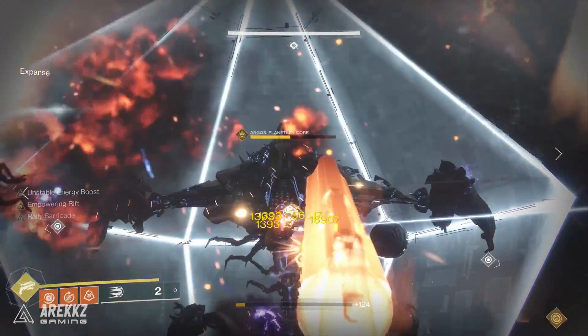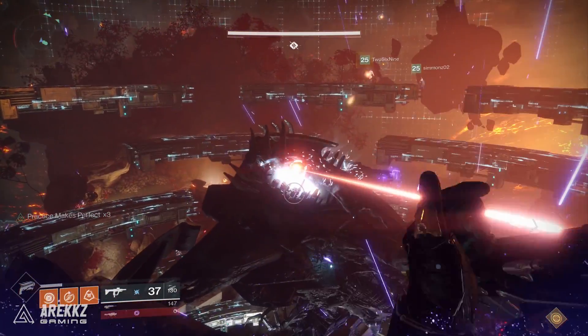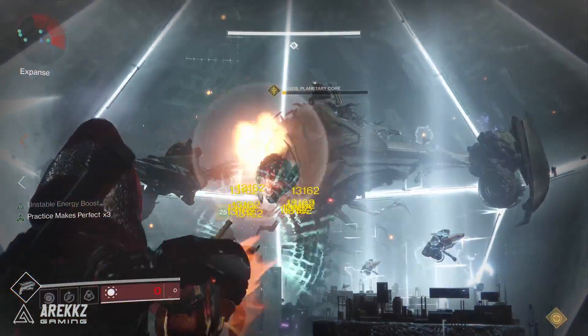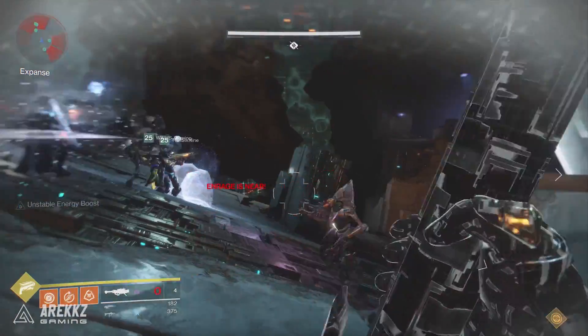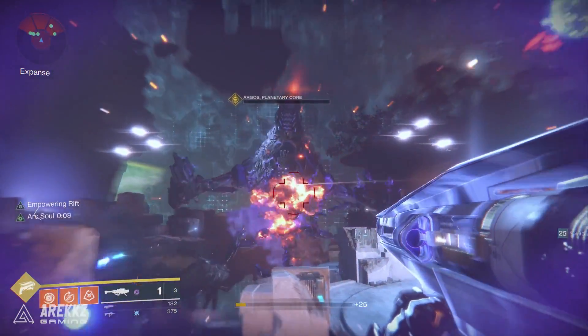Remember you only have three potential interrupts, so you need to have him killed on the fourth phase — otherwise it's game over. But repeat the process a third time, dish out enough damage and that's it. There's no cheap end-of-boss mechanic like with Calus or Oryx — when this guy's dead, he's dead. Once that's finished you get sucked back into Calus' treasure room where you collect your loot, and that is the raid finished.